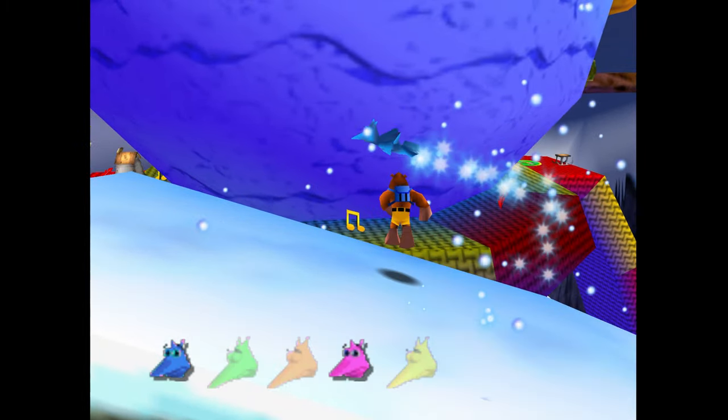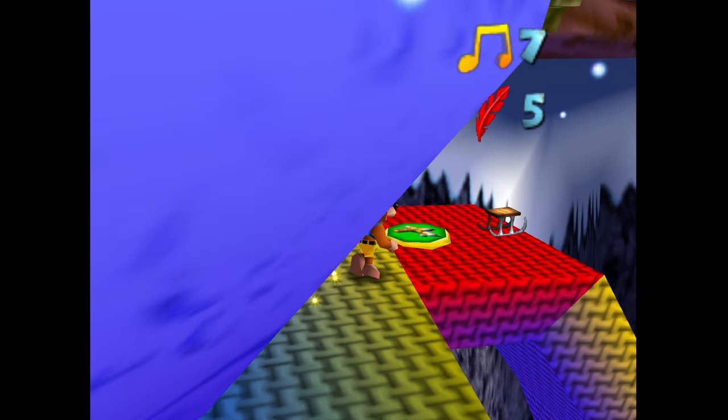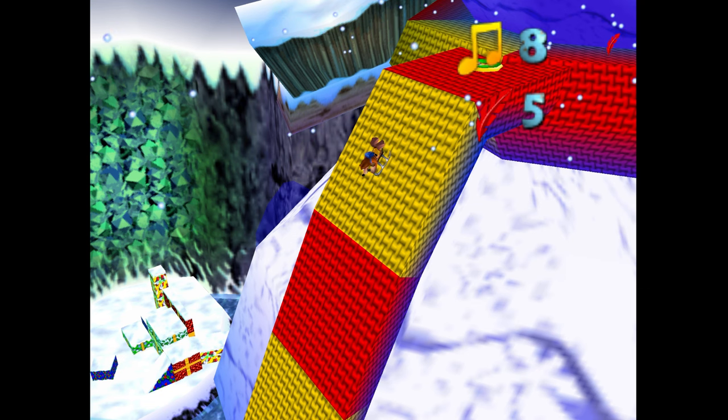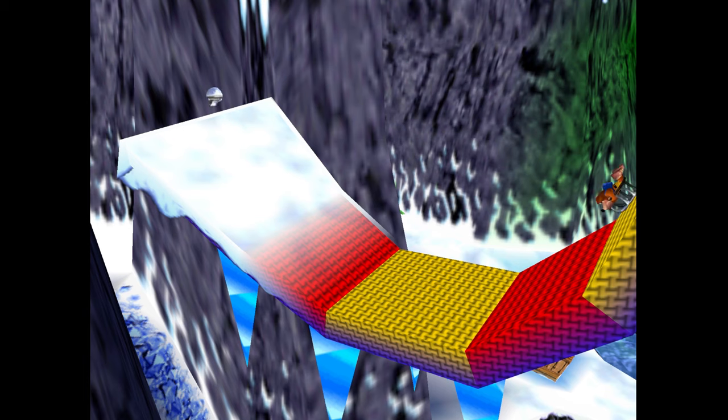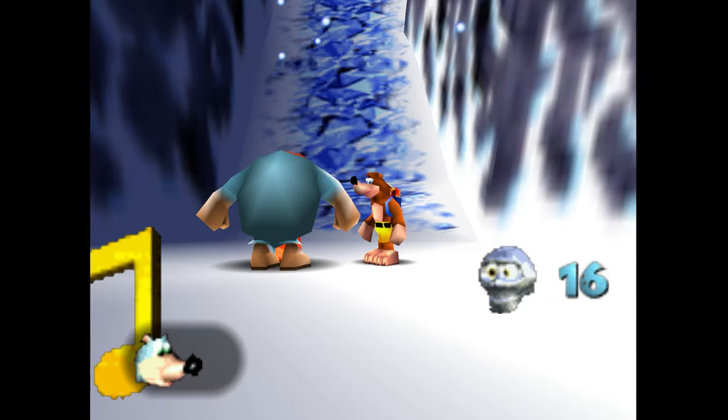Jumping over on top of his broom here, we got the blue jinjo. I think I mentioned it in the jinjo guide - it kind of looks like a surface that you might want to slide off of, but you don't. So you don't need to quickly switch over to Kazooie or anything like that - it's okay.